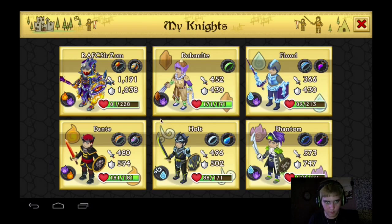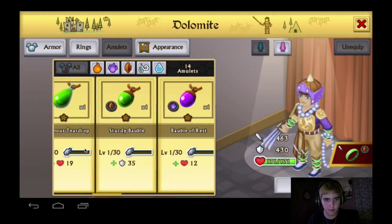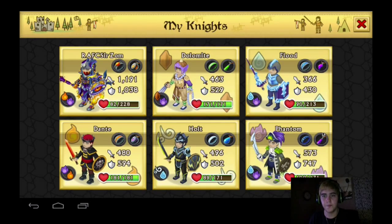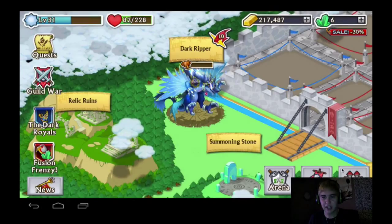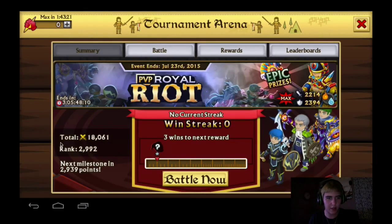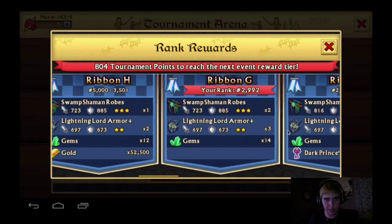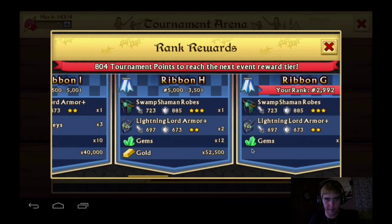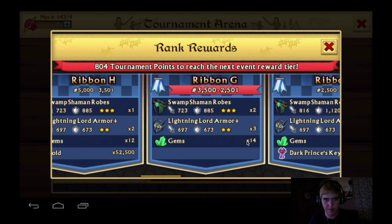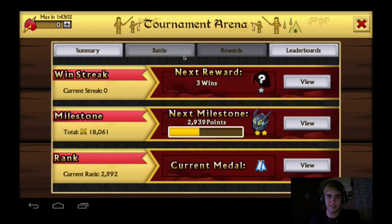My rings and amulets on this one are not good at all. On my main they're really good. My knights are relatively good but they're getting pretty outdated — I need to get some better ones, which this Dark Royal armor is going to help me a lot. I am currently rank 2992 in the arena, so I will be getting two three-stars if I keep this up. I'm probably not going to be getting anything from there because I still barely play on the computer — I play a lot on my phone but can't do arena on my phone.